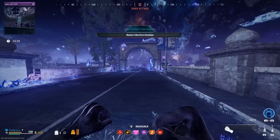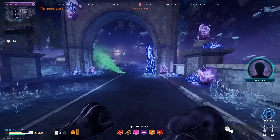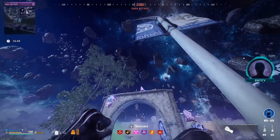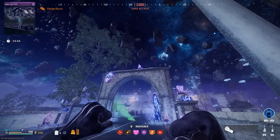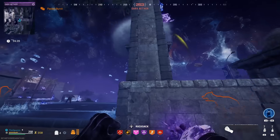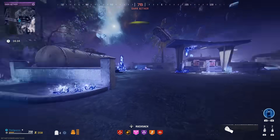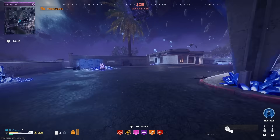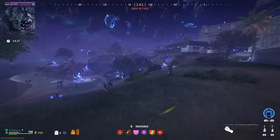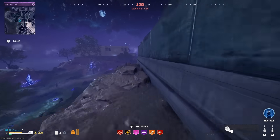We have jug now. A mega abomination spawns up here — you can take him down real quick. Oh no, this might not go well. Is there a way to get up there? No — I just wasted my jug. That's terrible.